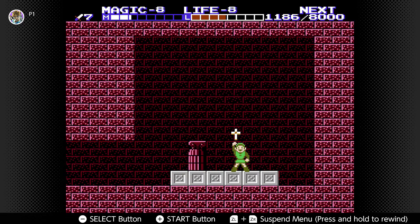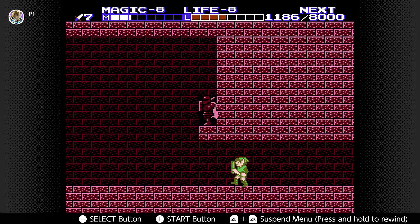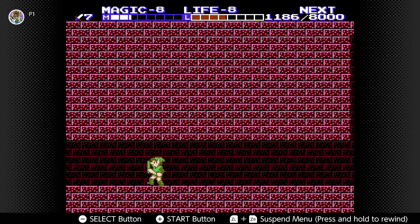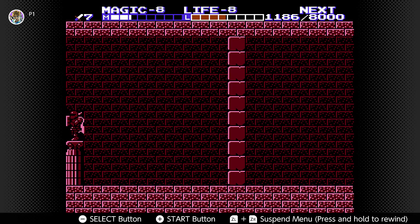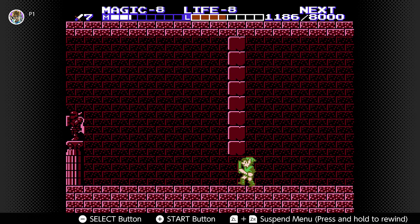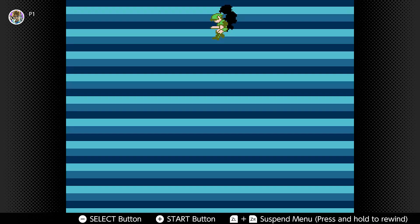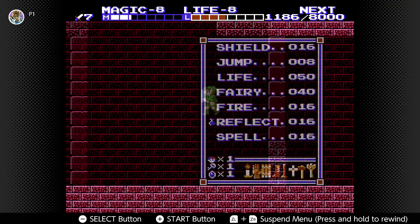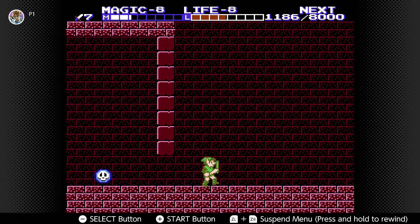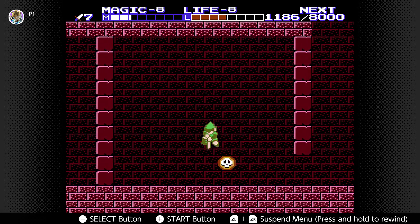This is the Cross. You may have noticed that after the three sequences past the red River Devil there was a graveyard I completely ignored — the Cross will let you see those enemies and allow you to go to what I believe is called Death Valley.